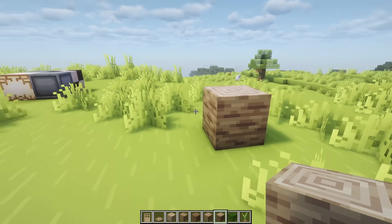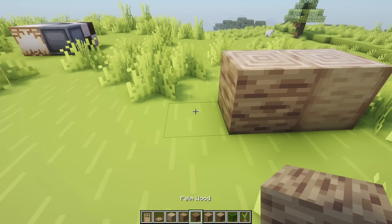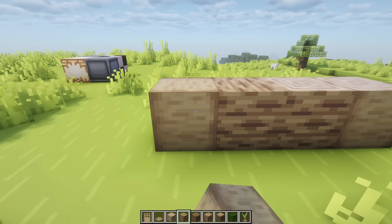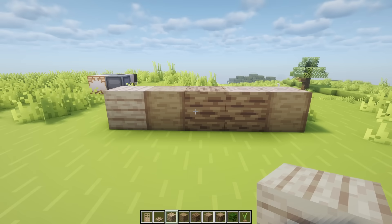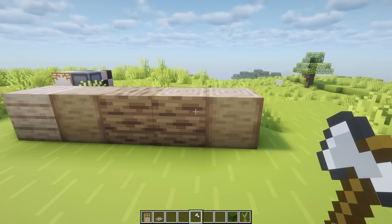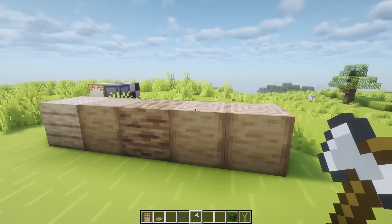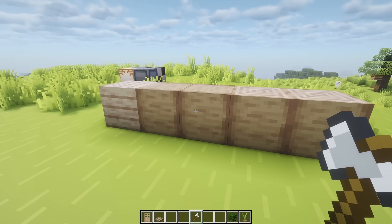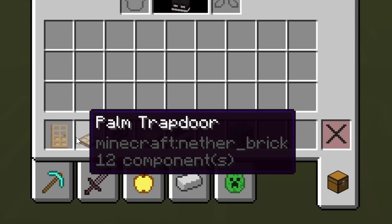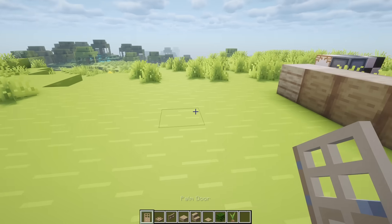Let me show you what they look like. So this is a palm log, while this is a stripped palm log. Then we have palm wood and of course stripped palm wood. We got the palm plank, and these are all custom types of wood. Fun to show is that if you have an axe and you right click on the palm wood, it will actually turn into the stripped palm wood. So that functionality is fully here, just like in vanilla Minecraft.